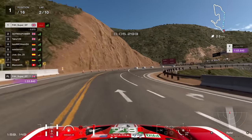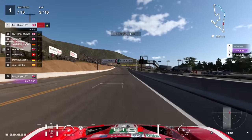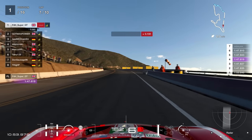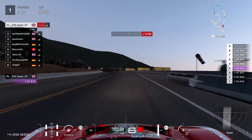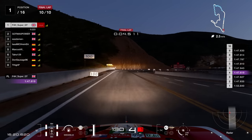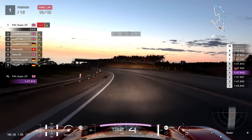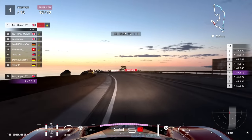Starting on pole, first lap nice and solid, pulling away from the guy behind. Lap two going to be a 47.8. Good consistency here — 47.8 again, then 47.6, then 47.9, then 47.8, then 47.7, then 47.8, then 47.6. This consistency was absolutely unbelievable. Earlier on in the day I could barely get into the 48s, and now I was in the 47s consistently every lap and with no penalties to this point.